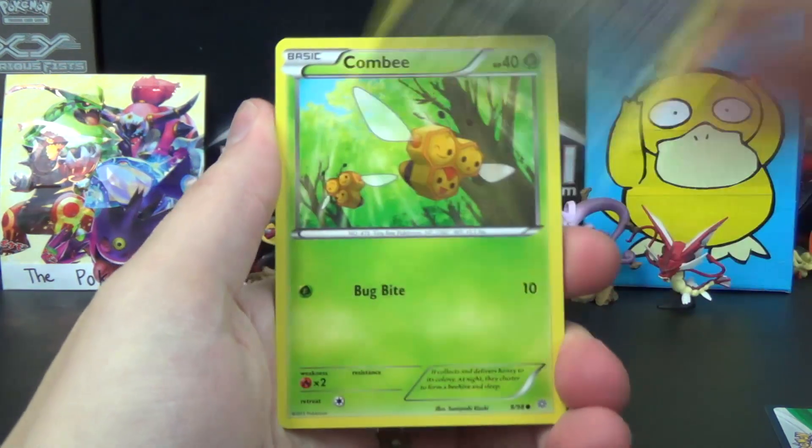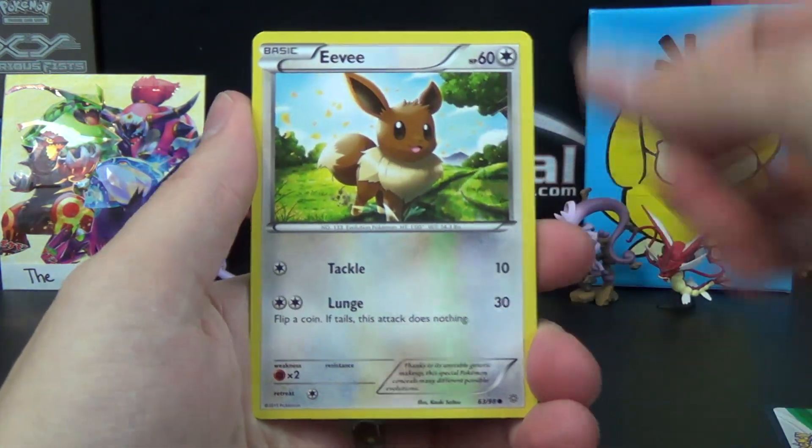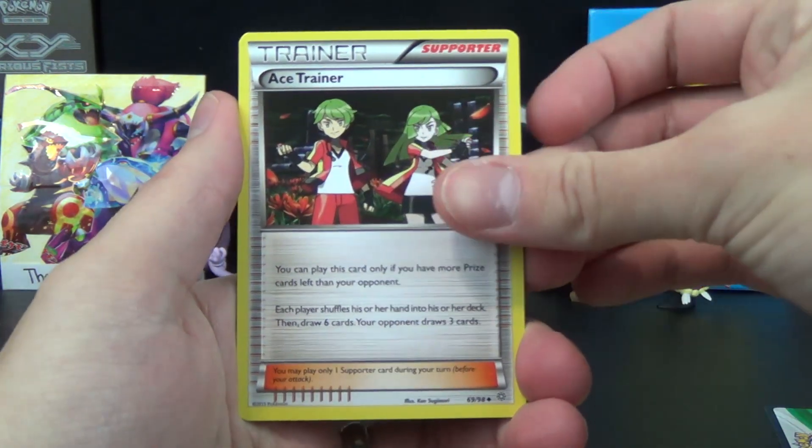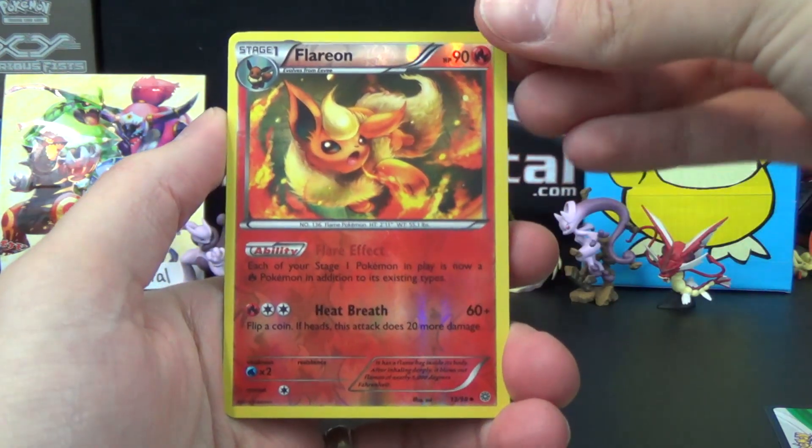We've got Combee, Relicanth, Meowth, Eevee, Rotom, Ace Trainer, Clam Clam, and a Clarion Reverse Uncommon.